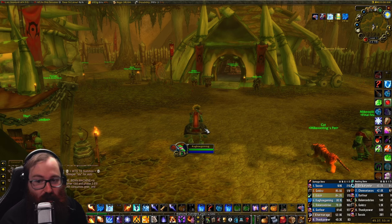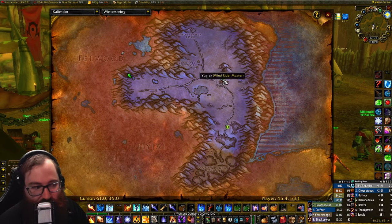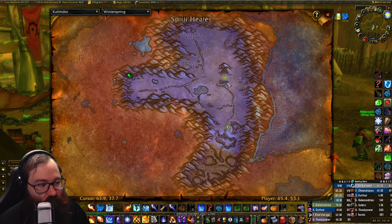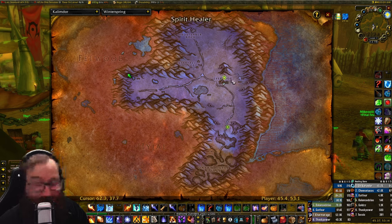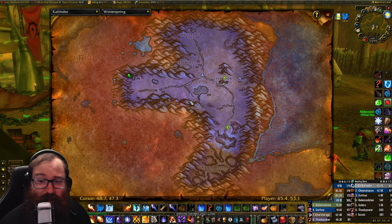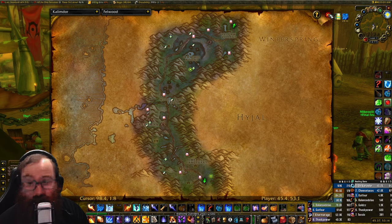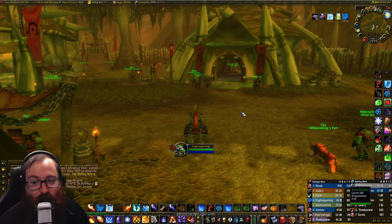For tailoring, my plan is to go to Winterspring and get the Mooncloth recipe and the Mooncloth bag recipe from the vendor at Everlook. They were disabled in Phase 1 and I'm not sure if they're up in Phase 2. This will be my logout spot for Phase 3 launch. Mooncloth has a four-day cooldown, so you want to start early. Get to 250 tailoring with Mageweave cloth, learn Mooncloth, and then farm Felcloth — which will be a tremendous farm in Felwood in Phase 3.